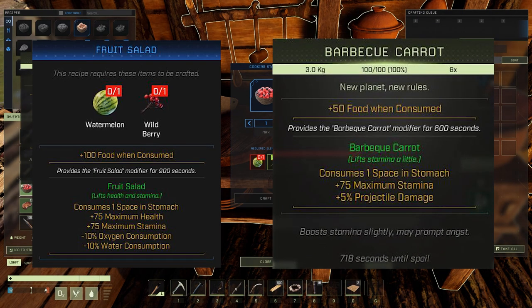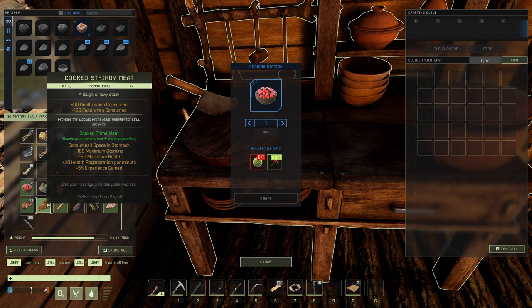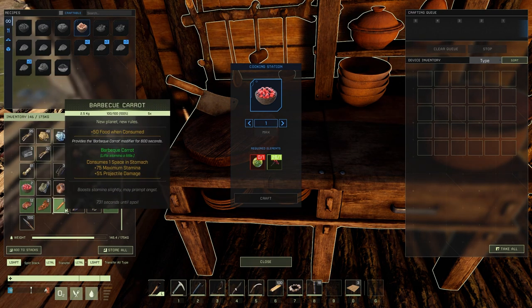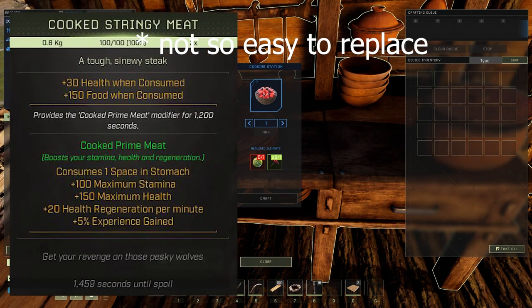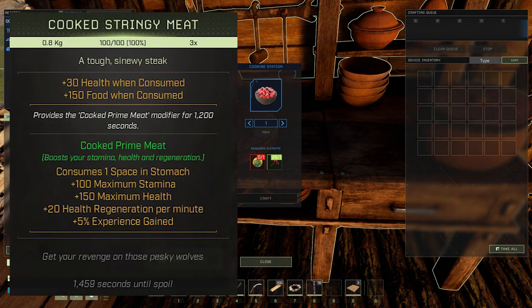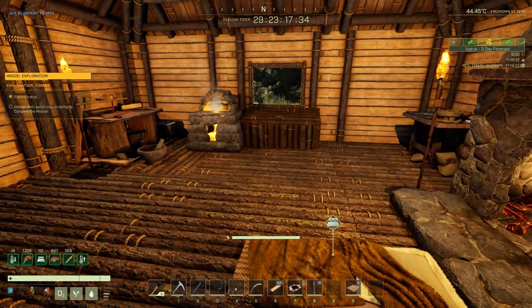Just farming up a little bit of stuff you can make fruit salad. Compared to the barbecued carrot which gives 75 stamina, fruit salad gives 75 and 75 — a double buff. When you get right down to it, you want more hit points and more stamina. So I like to replace cooked meat as fast as I can. The cooked prime meat buff isn't so hard to replace. You'll notice it's 20 health regeneration per minute, 100 maximum stamina, and 150 maximum health. In this game, any food that gives you both stamina and health — pay attention to it.